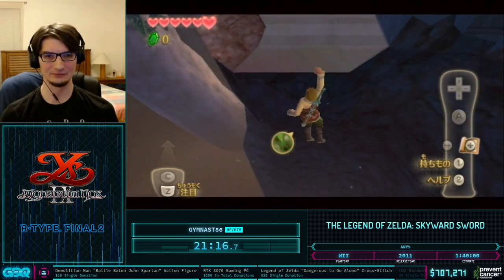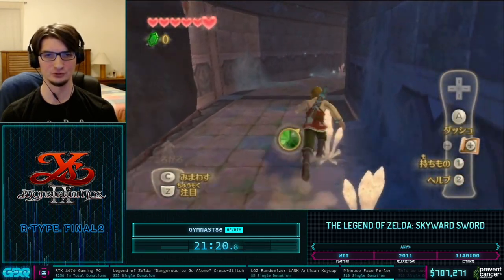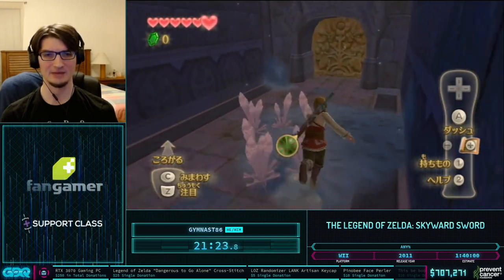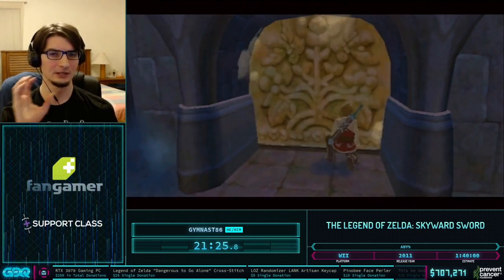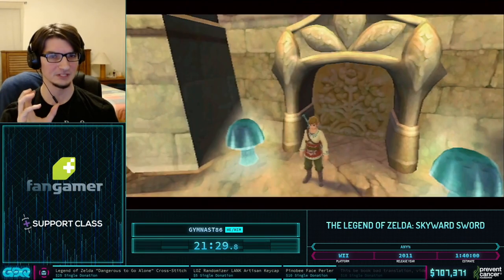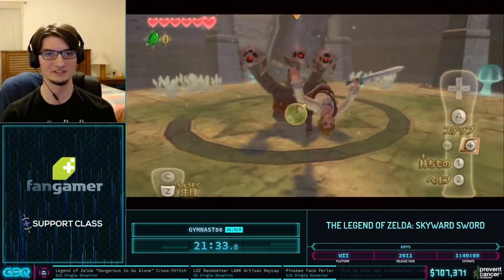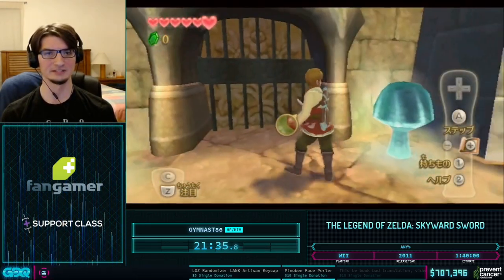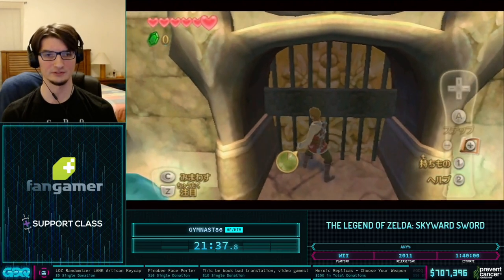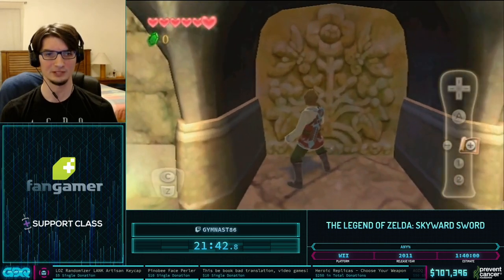The end result is that — if you remember, we saved File 2 back on Skyloft during Back in Time at the Upper Academy bird statue. What that allowed us to do is: when we reverse bitwarp into the Skyview Temple, the game instead spawned us at the coordinates of that save statue, instead of the normal entrance. That's why we skipped the first two-thirds of Skyview Temple like that.